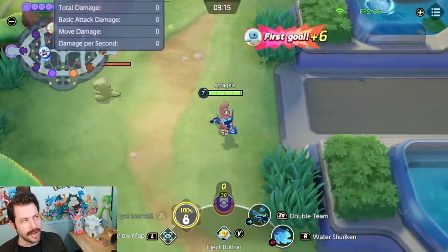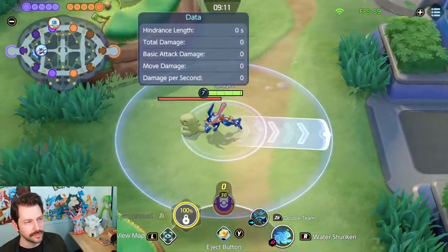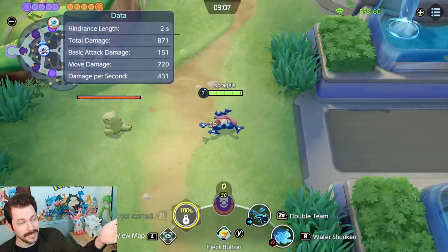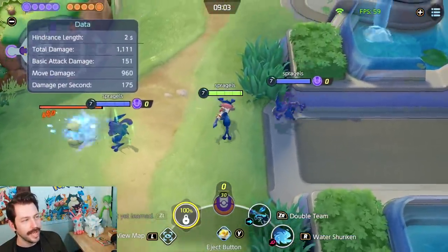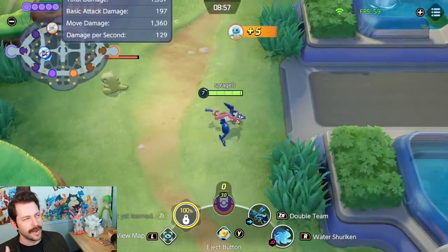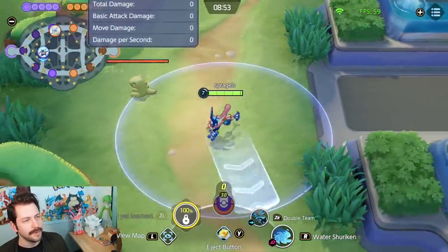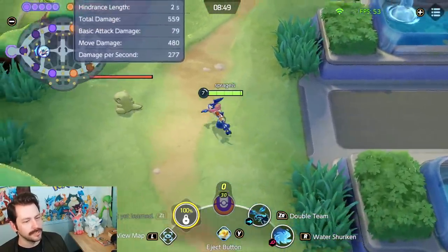I actually think Smokescreen is probably better overall, but Double Team has a really fun interaction with Water Shuriken — the Double Team clones throw Water Shurikens, and as you can see, they deal damage and distract the enemy, which is pretty cool. Smokescreen has some really amazing abilities too, and I might make a video on a Surf Smokescreen Greninja at some point, but this is going to be Double Team Water Shuriken.